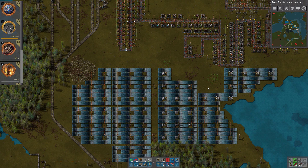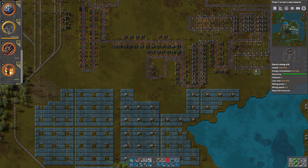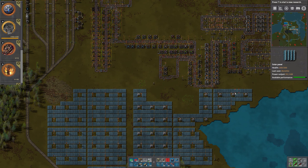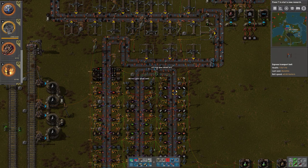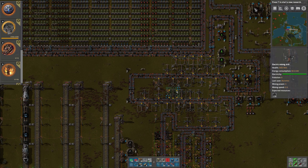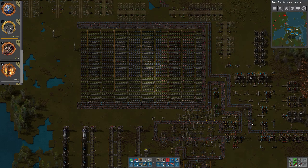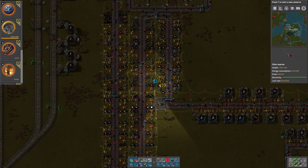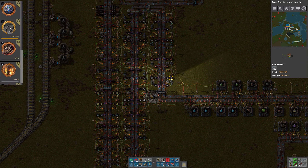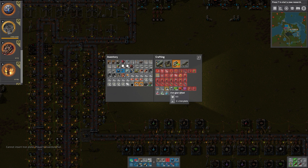It looks like all of the iron has stopped, which is actually good news because we could shorten the blue belts. Let's see - we haven't gotten a lot of iron gear wheels. Let's get some more iron onto the belt. We do get a bit of iron going all the way around - I'm thinking it's because these iron chests are full, it might be. Let's create a bunch of iron gear wheels manually and then handle all of these miners.